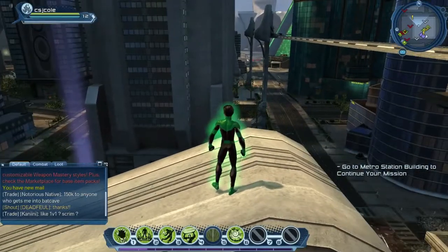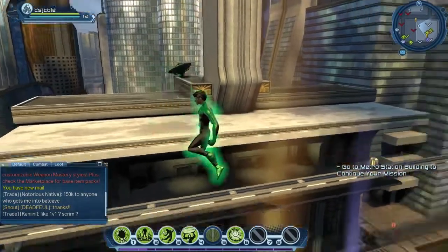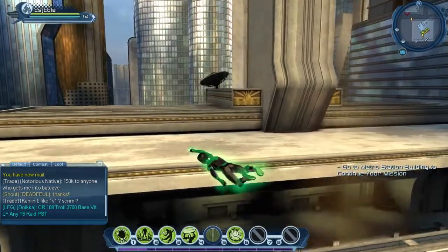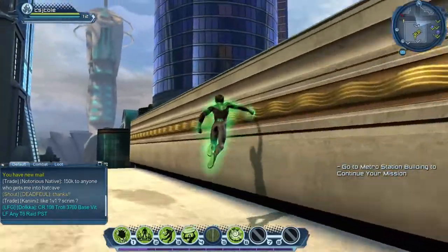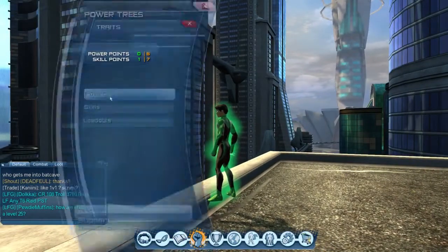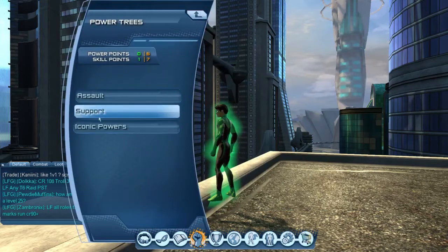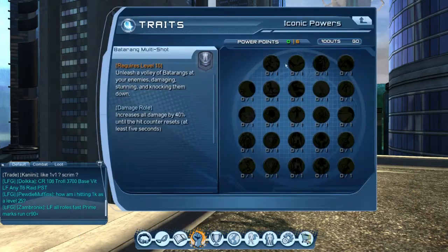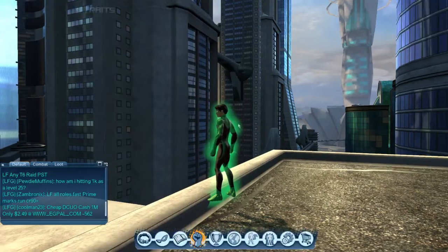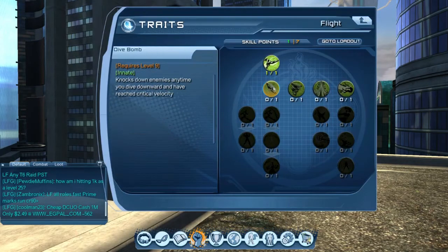Hey, what's up guys, it's CSJ Entertainment back with a new video. Today we're gonna continue our quest to get to level 30. Right now it wants us to go to the metro station. I leveled up — I already hit level 12 and got a power and skill point which I forgot to use. I chose Whip Thrash. Let's pick that skill point — actually, flight! Let's go.